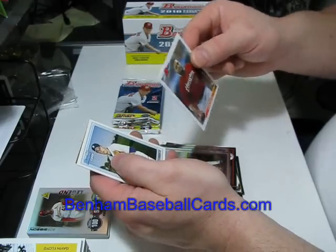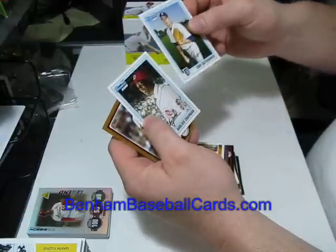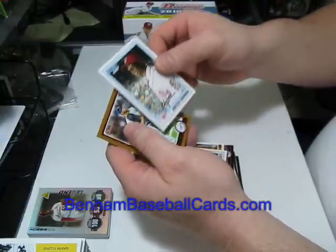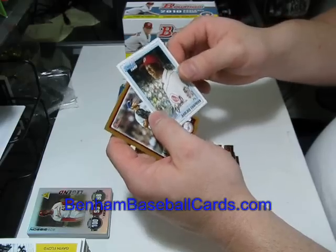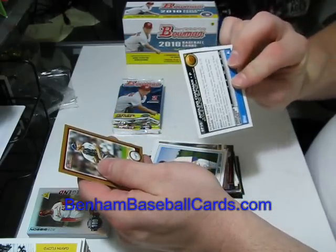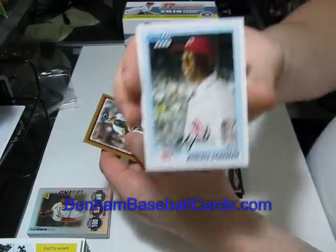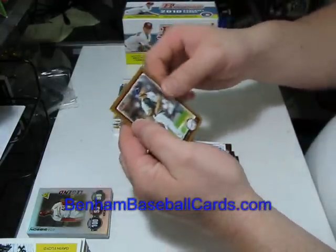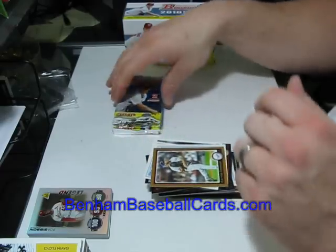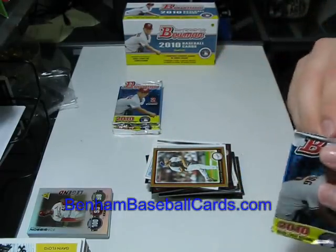1992 Bowman throwback of Carlos Lee. Cody Satterwhite, Bowman first. Aroldis Chapman — Bowman chrome prospects first card. I'm sure everybody wants to see that one; he is a multi-millionaire now. Clayton Kershaw is the gold card, not that anybody cares about that. Four more packs — that's half the box now.